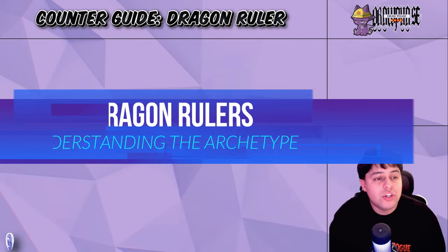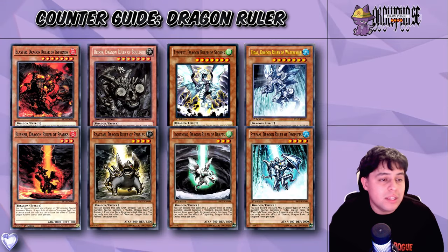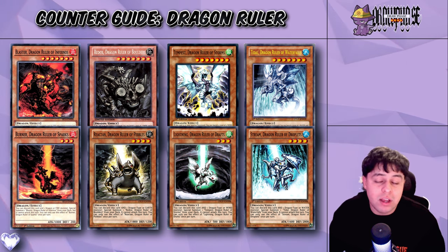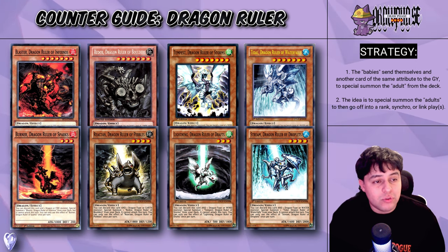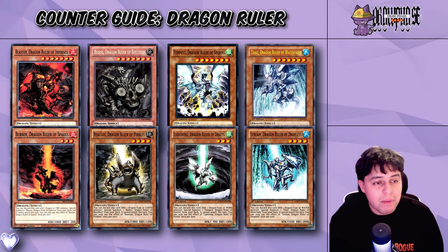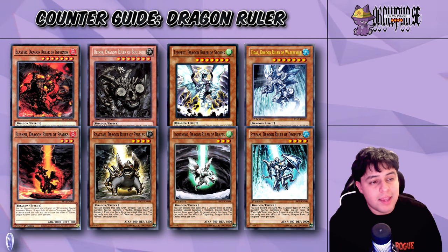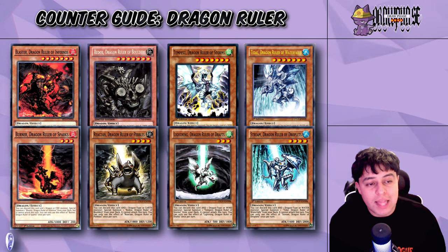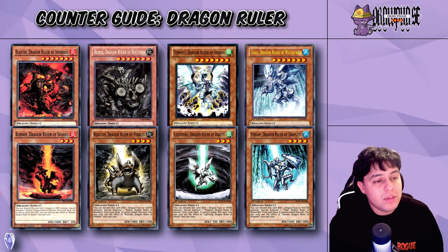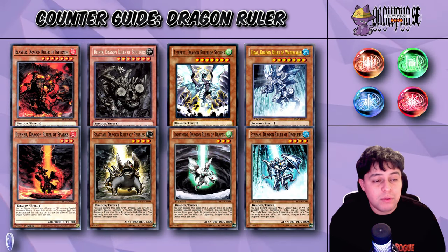The Dragon Ruler strategy in Yu-Gi-Oh! is a sophisticated and dynamic approach that leverages the unique attributes and effects of the Dragon Ruler cards. This deck primarily revolves around the level 7 Dragon Ruler monsters, known for their ability to be special summoned from the hand and/or graveyard by banishing two corresponding attribute or Dragon-type monsters. Each Dragon Ruler has a distinct attribute: fire, water, wind, and earth.